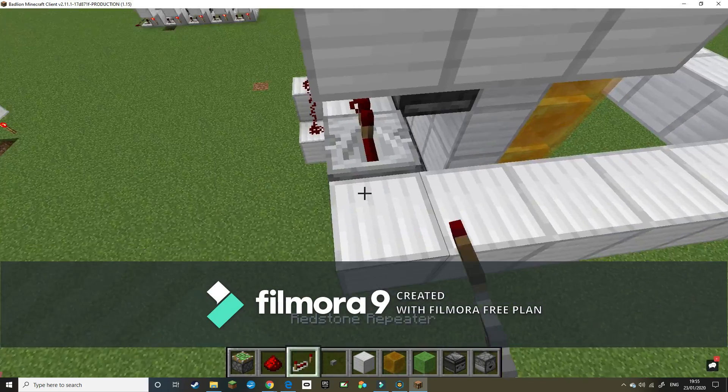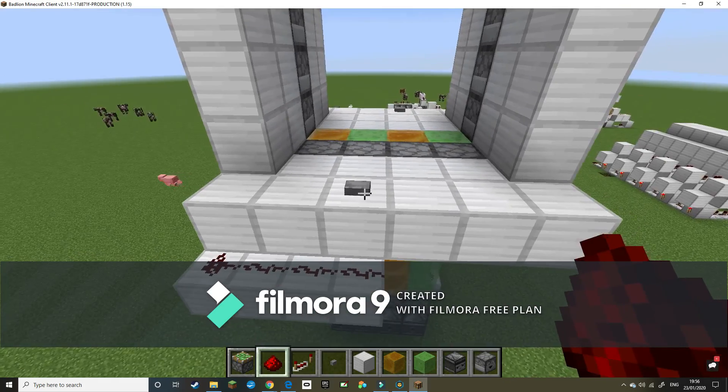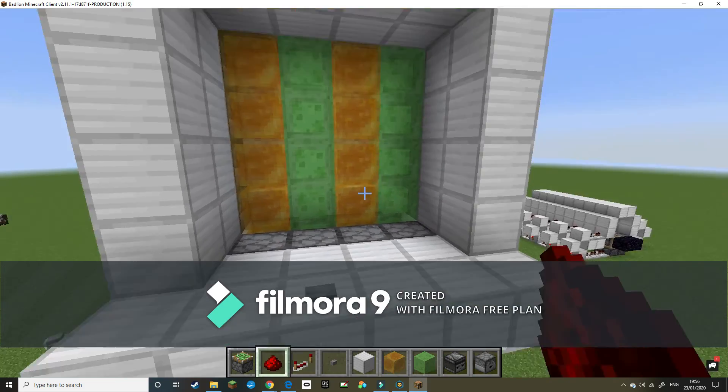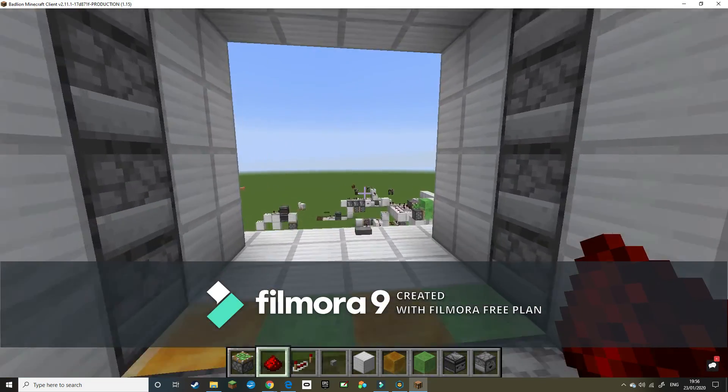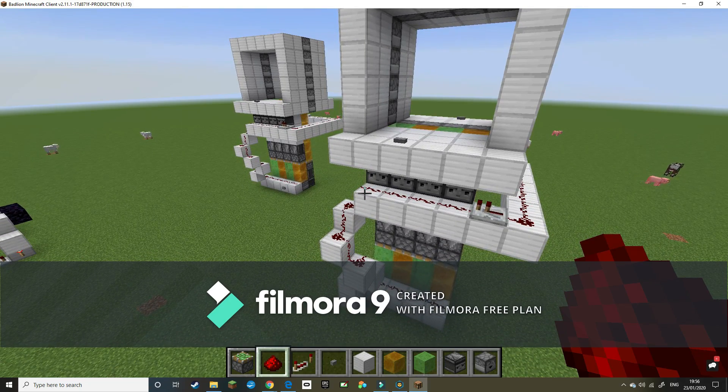Place a repeater there and redstone dust along these, and now when you press this button the door opens. And there you go — that's how you make a 4x4 piston door in Minecraft. See you!